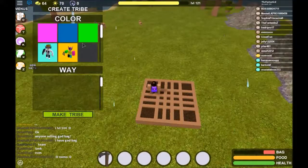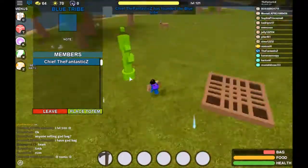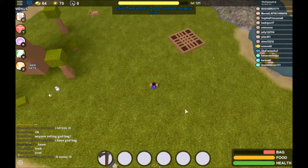Step 3: after you place your plant boxes, make your own tribe. And then place something so that way they cannot place anything here.